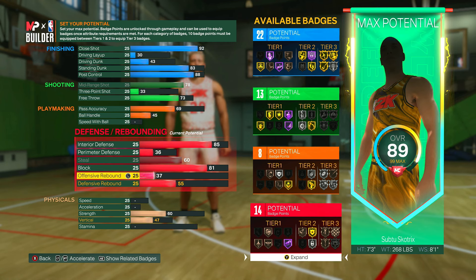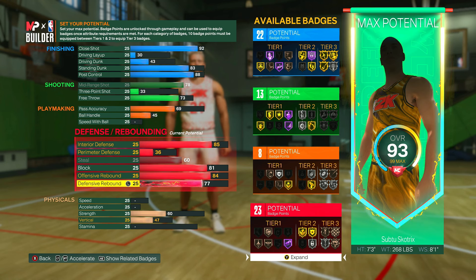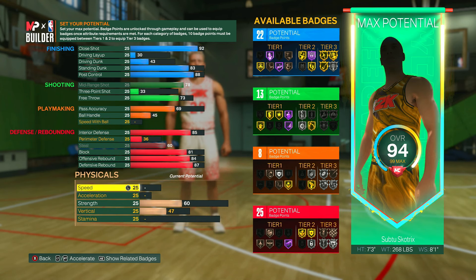I decided to upgrade offensive rebound quite a bit on this build since if you miss shots in the post you'll have the opportunity to get second chance points. I put this to an 84 — you should be able to get offensive rebounds over big men quite often. Put your defensive rebound to an 87, which gives you 25 defense badges. Some badges like Brick Wall are going to go up even further once we get to strength.